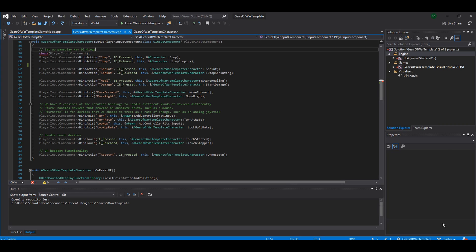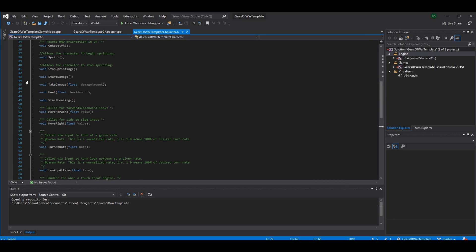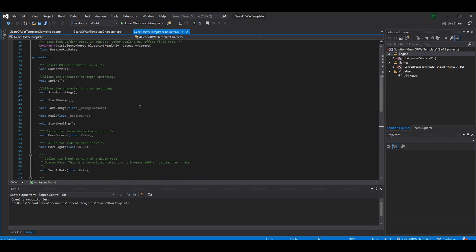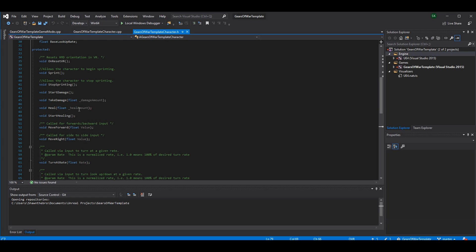Switching to Visual Studio now, you'll see I've added the action mappings like we did with Sprint. Basically just copy that format — there are already a few in the template so you won't mess it up. Just copy them and change the values that don't make sense, like if you copy Jump, make sure you rename the functions to StartHealing and StartDamage or whatever you're calling them. In the header file, all you need are your basic functions — in my case StartHealing and StartDamage.